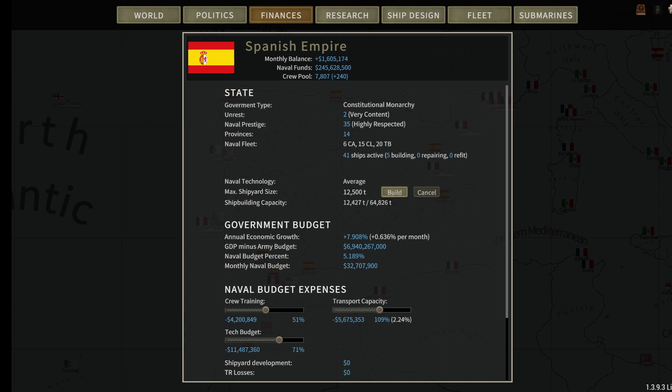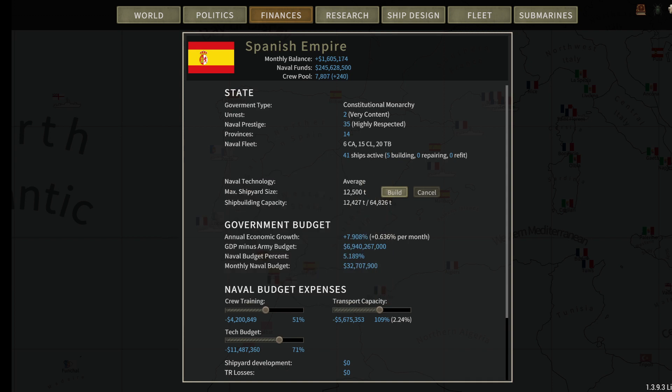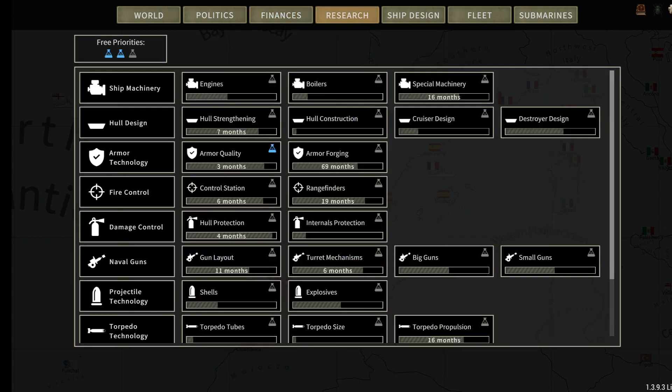We're up to 109% on transport capacity. If you have transport capacity higher than 100%, your GDP receives bonuses. During war, you'll start having economic impact with each loss of transport. We're up to 3.6% spending. At 109% — we're going to spend a little bit more on transports again.